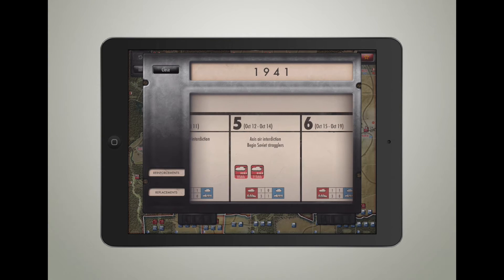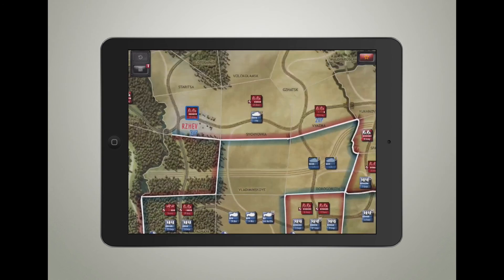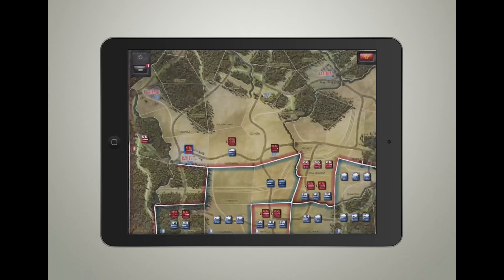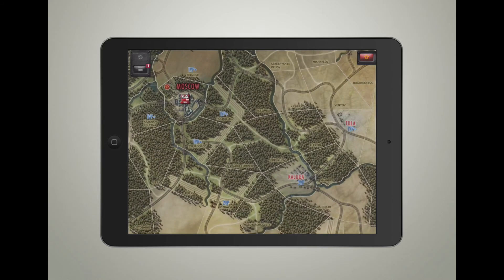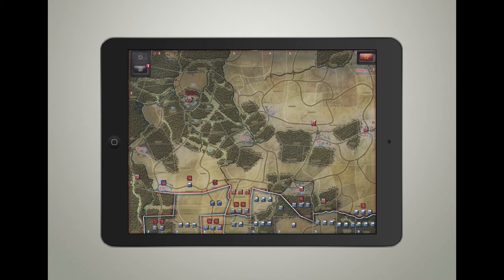One cool thing this game has done is you can get replacements. If I lose these two units - the 29th Army - if they're destroyed, which they will be, I can actually refit them and put them back out. Moscow is one place that can reform the unit. That's a really cool option - you can actually replace broken units.